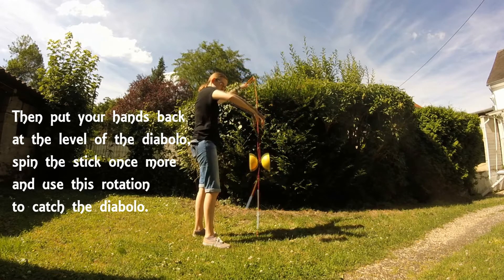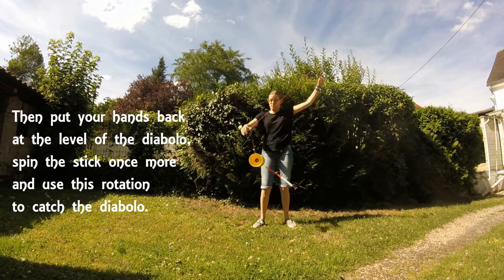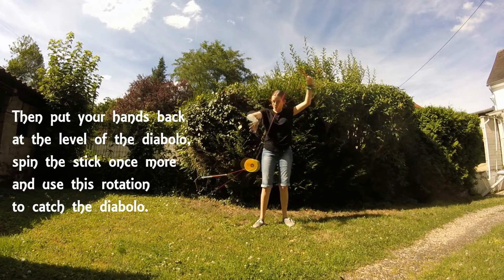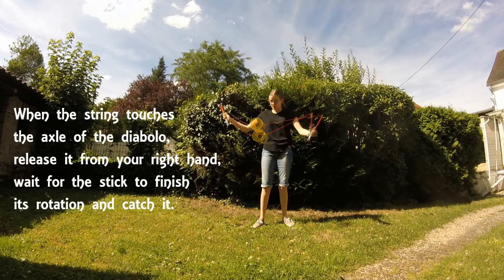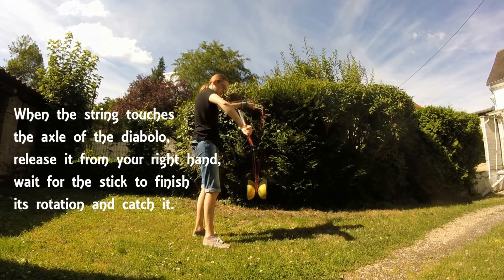Then, during the second spin, put your hand close to the axle of the Diablo to wrap it. Then release the string, wait for the stick to spin around, and catch it. Depending on how you do the trick, you may end up with either a left or right wrap.